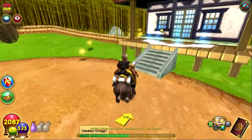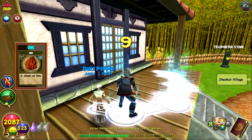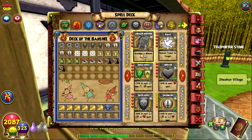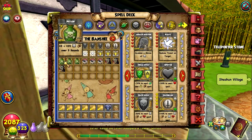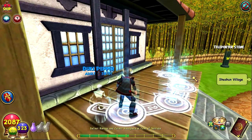Now we need to defeat Kanago — I believe his name was — and collect the last piece, so go ahead and cut ahead to him. There is a teleporter stone right next to him, so make sure to activate it. Let's go inside his dojo.